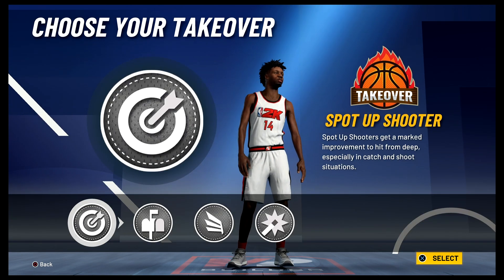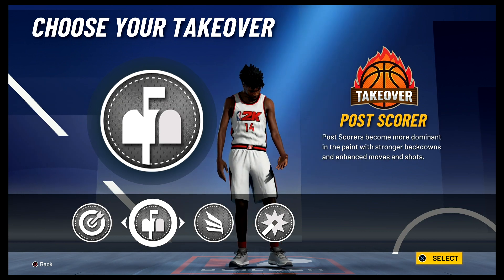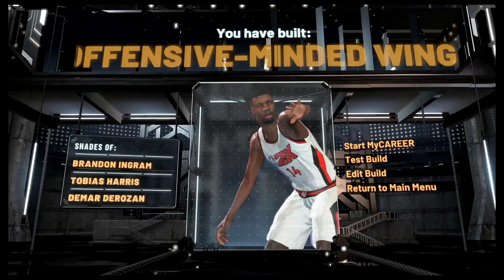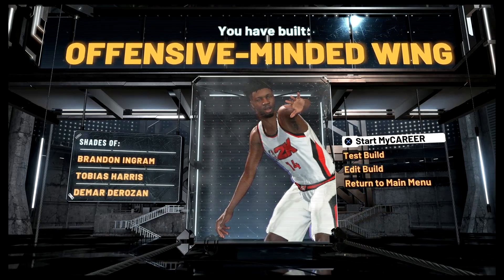For the takeover, you could either go with the slasher takeover or the sharp takeover — it's completely up to you. I'm just going to go with the sharp takeover. The build is complete and you have built an offensive-minded wing with shades of Brandon Ingram, Tobias Harris, and DeMar DeRozan.